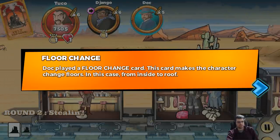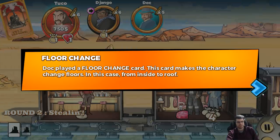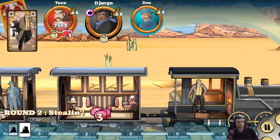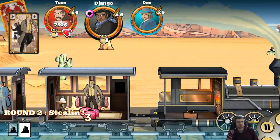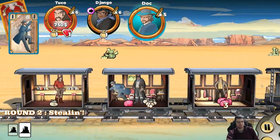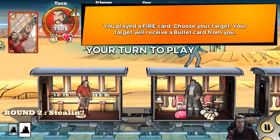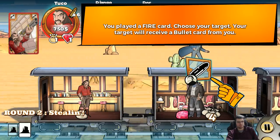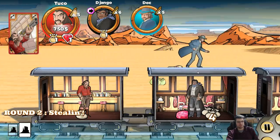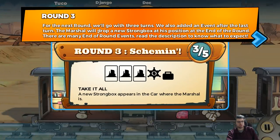Doc played a floor change card — this card makes the character change floors, in this case from inside to roof. I played a fire card — choose your target, and your target will receive a bullet card.